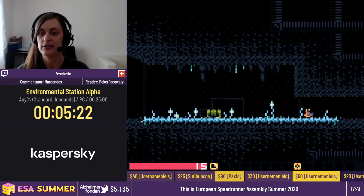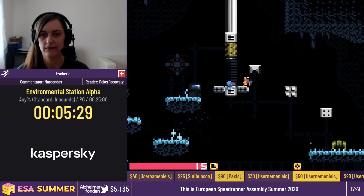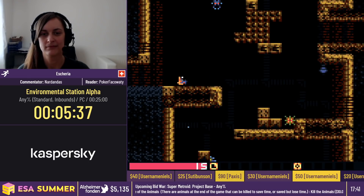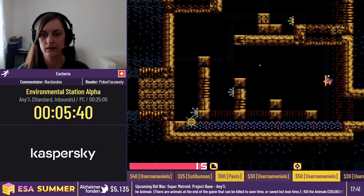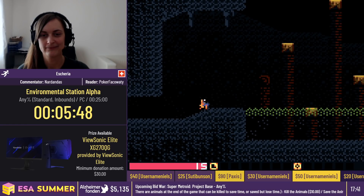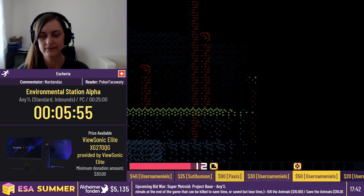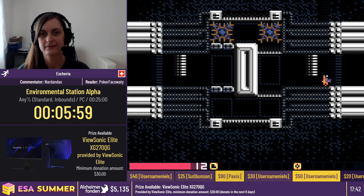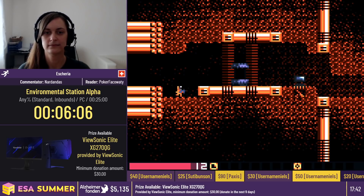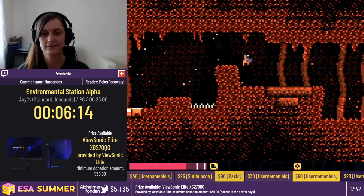Not only don't you take damage, but you also damage the enemies, which we'll be using many times throughout the run. I would just like to remind you that the next run is Metroid Zero Mission any percent normal blindfolded. You can actually choose what blindfold the runner is going to wear right now. The white cat is winning at $10 with black penguin right behind it at five bucks. You also have three more to choose from: brown bear, standard black, and white seal. Make sure to donate for that. Thank you so much for all your donations so far.